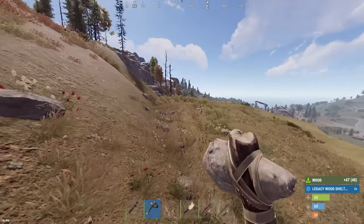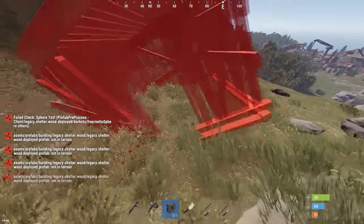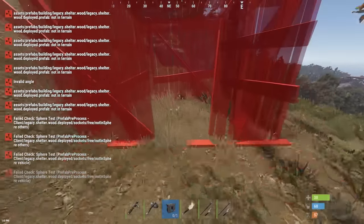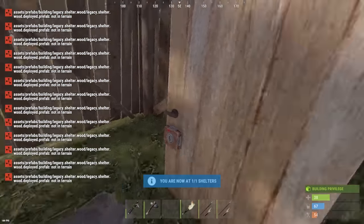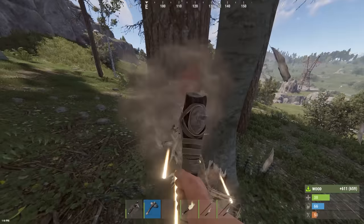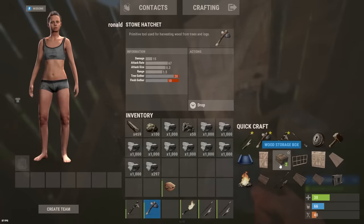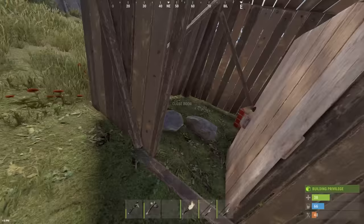I hear horse sounds and everything. Come on, let me place. Rust Legacy, you could place these anywhere. There we go — get in, get in. I don't even have enough wood for a box. Let's get two boxes going. Alright, let's go back to farming. No one's getting a sniff on these rocks — these are all mine.